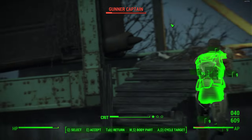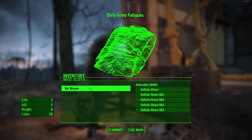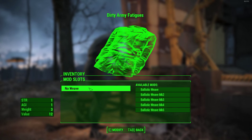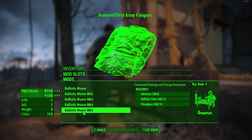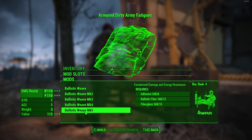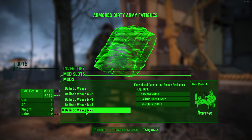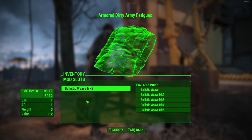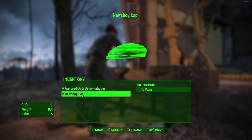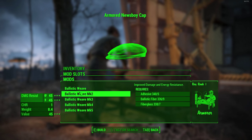As always with these builds, I'm going to start off with the armor set first, beginning with ballistic weave. For those who don't know, ballistic weave is essentially an armor mod that becomes available after completing a certain Railroad questline. What it does is allow you to put armor ratings onto normal clothes that go underneath your armor. For instance, applying the highest ballistic weave to my dirty army fatigues — which normally have zero armor rating — basically gives me 110 damage resistance and 110 energy resistance.